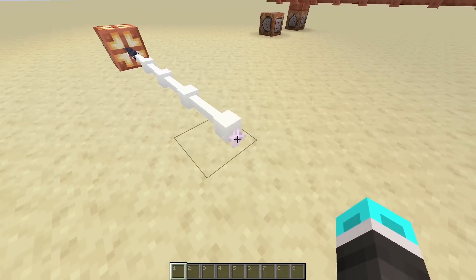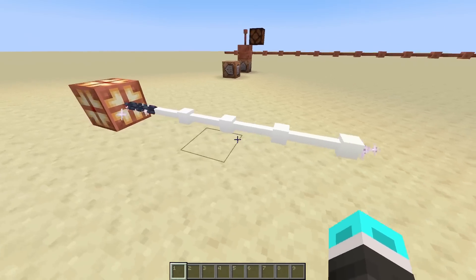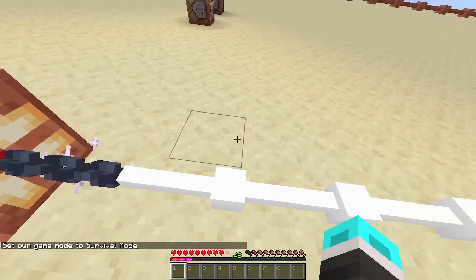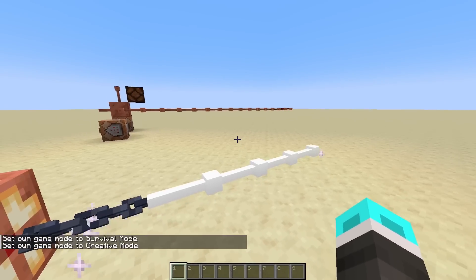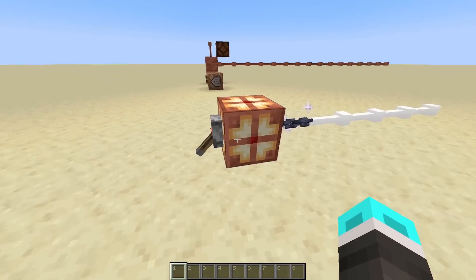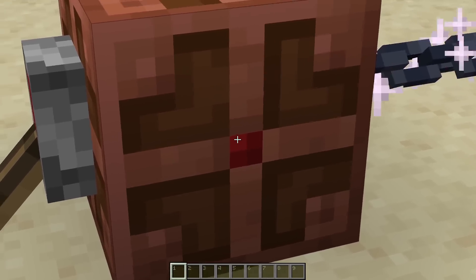And as you can see, this one at the end, because there's no block it's going to, will actually spark to let you know that there's power going through. These do damage you in survival, as well as any mobs, so you can use them for cool traps and stuff. As another note, the light state of a copper bulb does not matter, just the power state — just that little redstone signal.